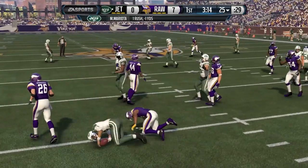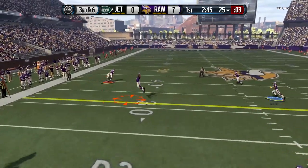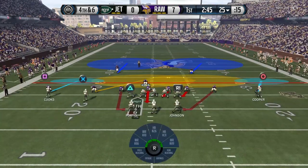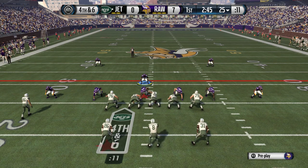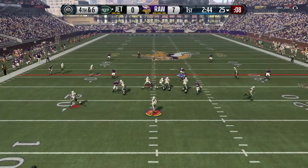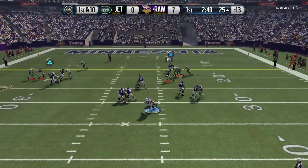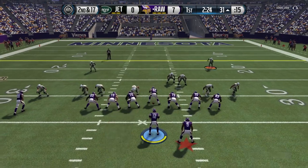Now my opponent's got the ball here and he is going to try and take off with Marcus Mariota. That's going to be a recurring theme in this game — a lot of quarterback runs by my opponent. He's going to go for it on 4th and 6. We send some heat at him off the edge, try and get some pressure, and I believe that was Ronald Darby coming off the edge making the stop. So we do get the ball again.